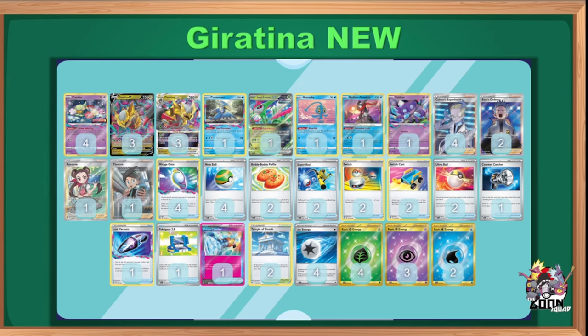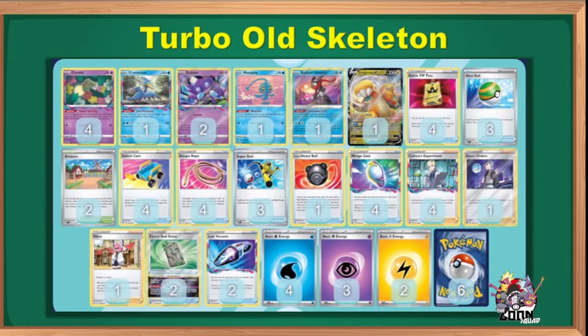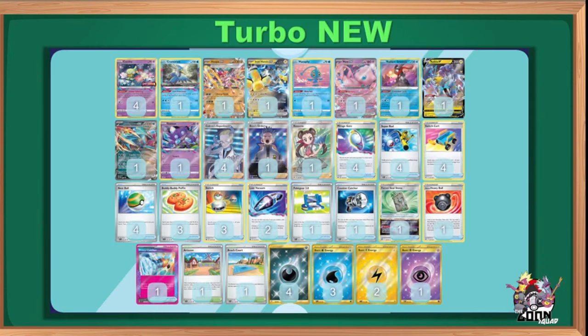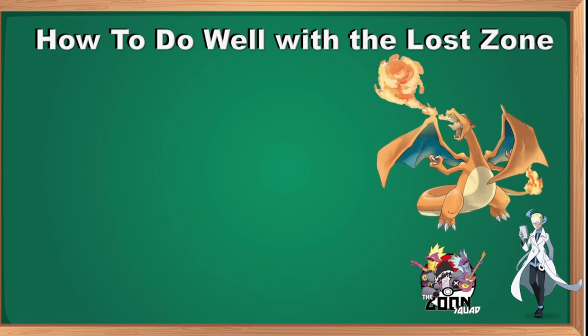For the updated Turbo Lost Box, Dragonite is gone and a few counts are adjusted, but the deck functions very similarly. It now takes an EX focus using Double Vacuum to accelerate the Lost Zone count, Roaring Moon as an attacker, Raikou with Forest Seal Stone, and Iron Hands and Hoopa to fill situations. Prime Catcher is my default go-to ACE SPEC for Lost Zone — it's a switch card and a Boss card in one, and it is very, very good.